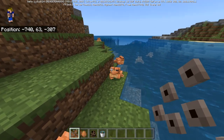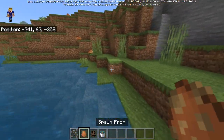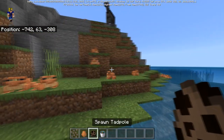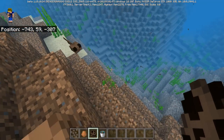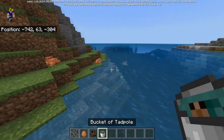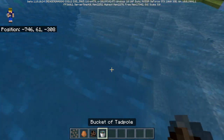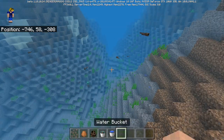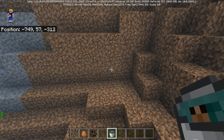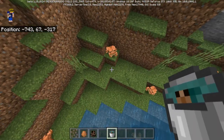There are four new items in this update: frog eggs, a spawn egg for the frog, a spawn egg for the tadpole — which spawns tadpoles, very cute and tiny — and lastly the bucket of tadpole, which is essentially a survival way to get a tadpole spawn egg. You use a water bucket on a tadpole and you get a bucket of tadpole.